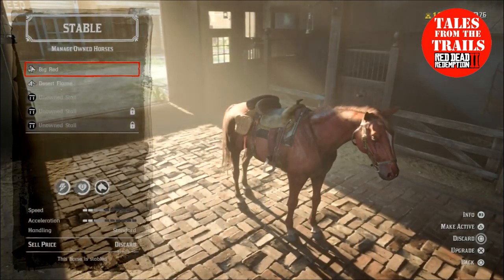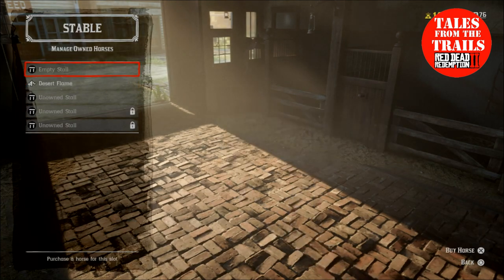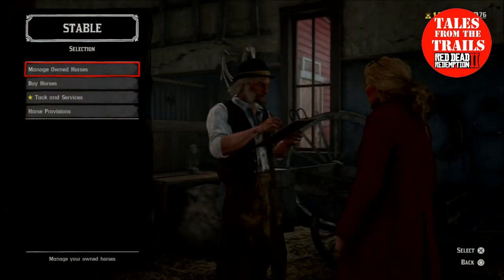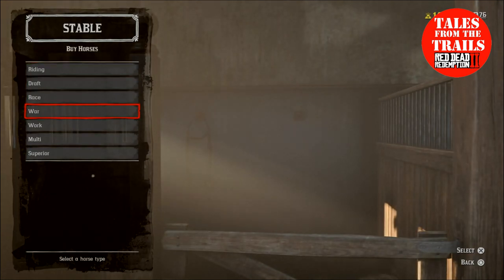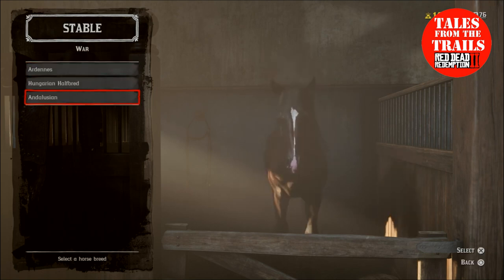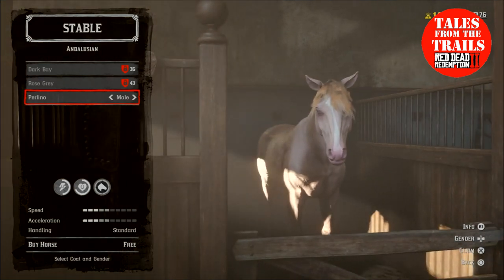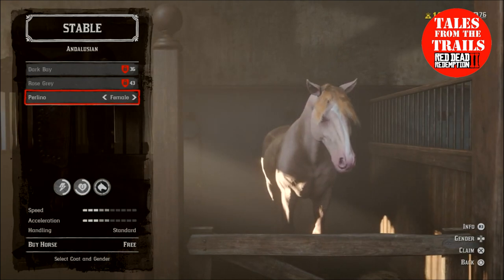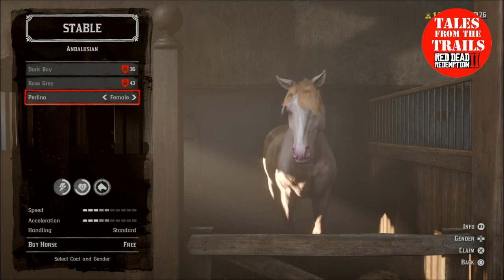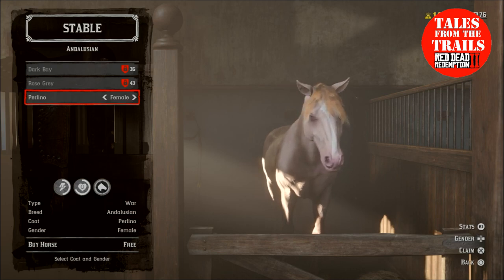You go to a stable. I need to get rid of a horse — I already have three stalls. You go to buy horses at one of the stables. The Andalusian is a war type. We're going to go to Perlino, and it is a free horse. You can select the gender by going left and right on the directional keypad, not the joystick. I'm going to have a mare.